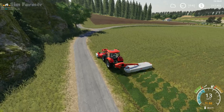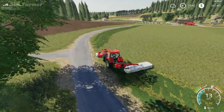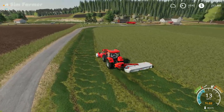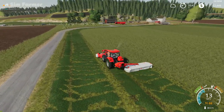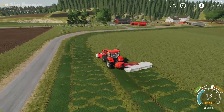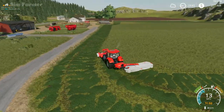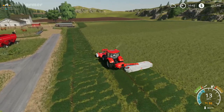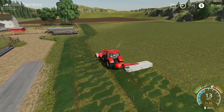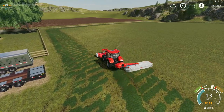At some point we'll look at upgrading our mower setup so we can get the twin butterfly mowers, but we'll need to use a higher horsepower tractor. The two combined require 170 horsepower and the maximum is 175, so just about powerful enough to pull both mowers. Just to get these jobs done a little bit quicker, we will look at upgrading at some point.